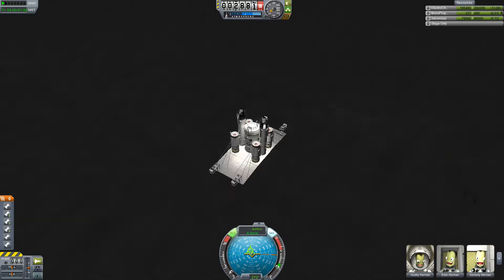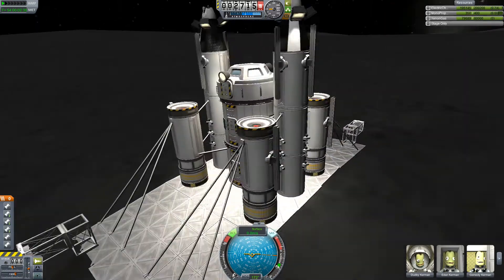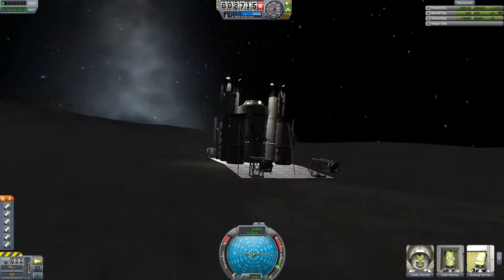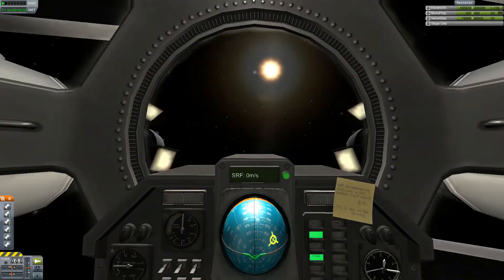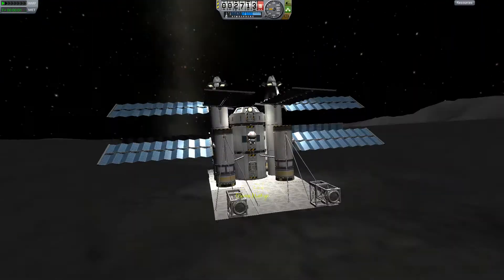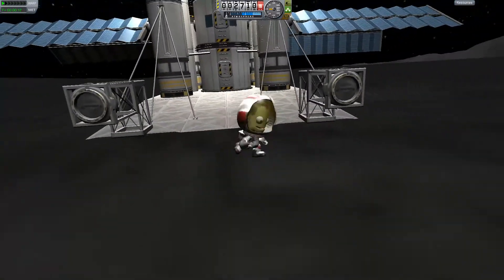In this small moon base I have a ton of batteries and solar panels so that I can charge up the electrical vehicles that I later on bring. This is just a base of operations. It has enough space for — I'll try to say it correctly — 10 Kerbals. And I can get out and just run around and jump around.